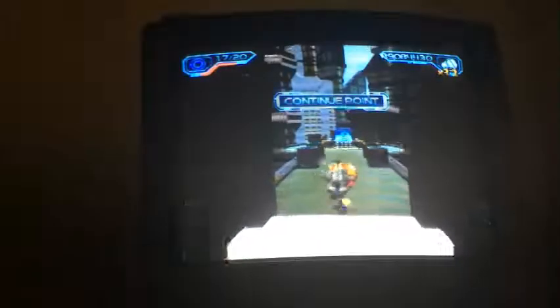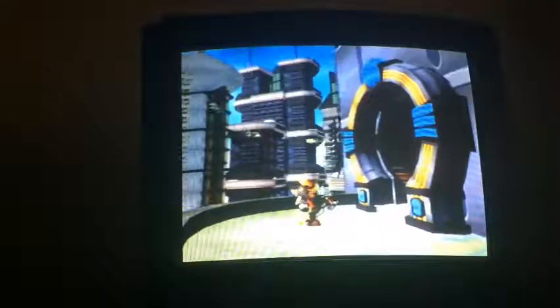There are two trash cans, and after defeating the robots, Ratchet has to take on the Thugs-4-Less leader, which was already defeated. And this section here is Clank's apartment. This pyramid here was full of bolts, and there was the swing shot and the grind boots in those stands here.